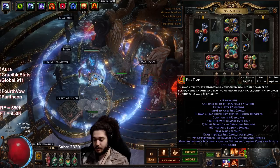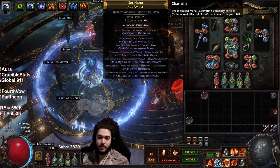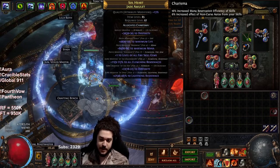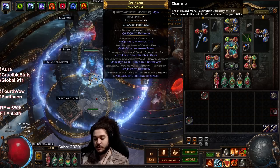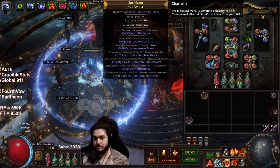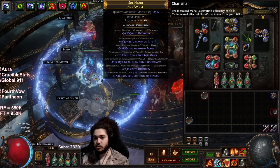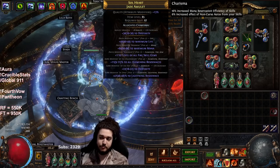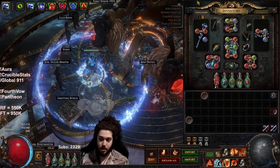The amulet isn't really amazing — it mainly has some stats with plus one fire. Realistically if I had a 60 Dex roll I could swap to a Marble base. I'd prefer plus one and DoT multi. There is a deterministic way to get plus two — it takes about 10-12 divines but it's one of the best damage investments. You get a fractured DoT multi, alt-roll until plus one, regal it, and make sure it's a suffix. You can basically deterministically craft plus two amulets with DoT multi — expensive, but worth it at this point.